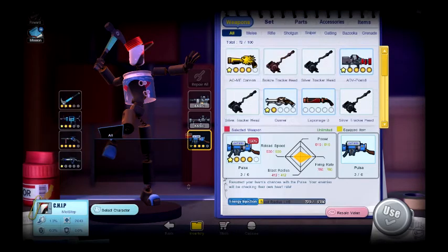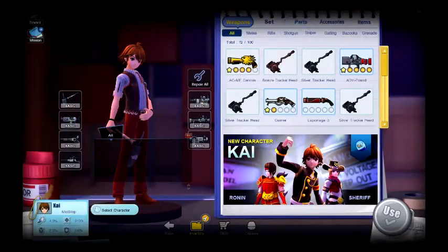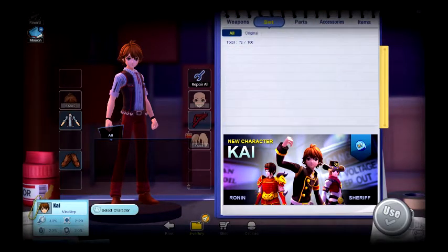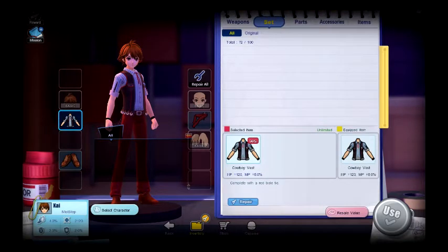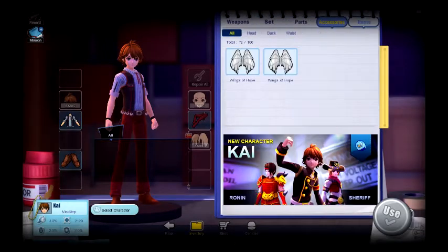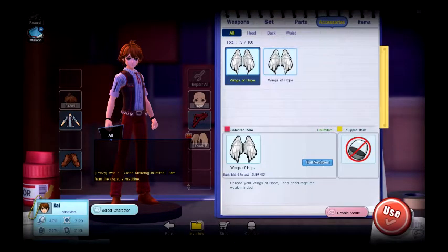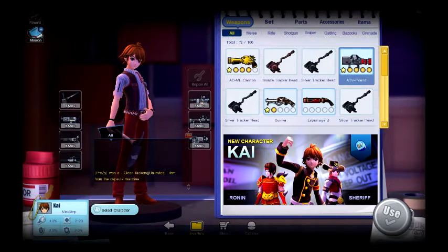I'm going to go back through all my weapons and tell you the upgrades on them. On my Kai, which is parts, I have run speed, run speed, run speed, and then chest is HP which needs to be repaired. I also have Wings of Hope Unlimited.